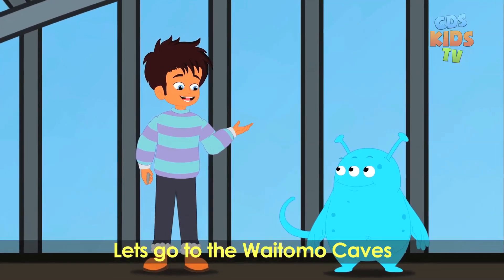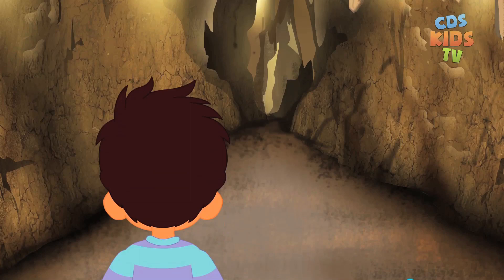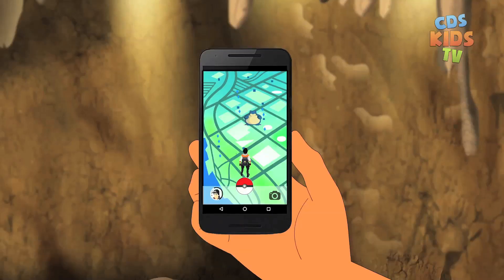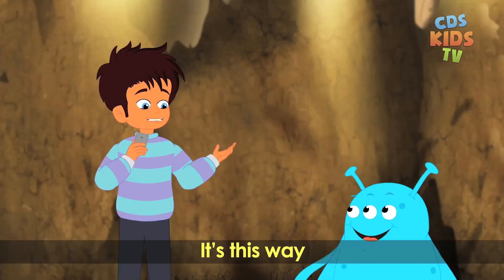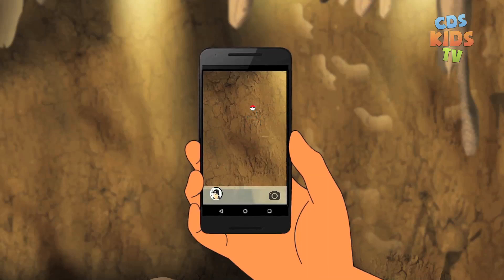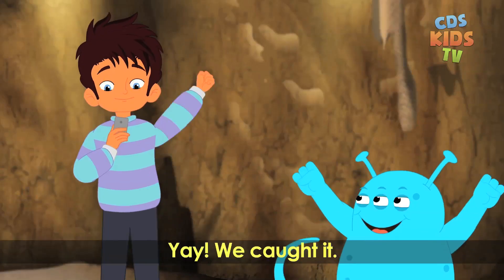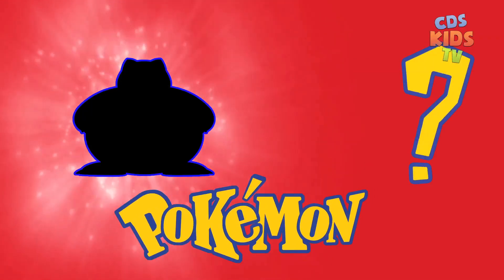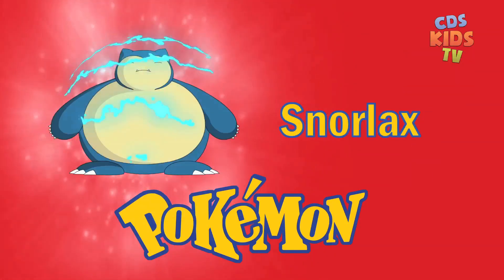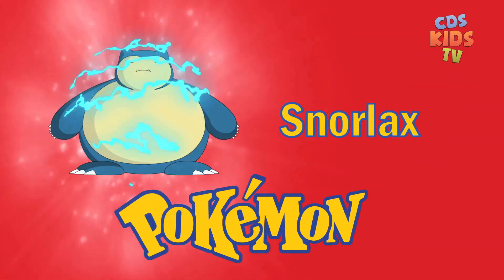Let's go to the Vitamore Caves. Another one — it's this way. Look, it's right here. Yay, got it! Which Pokémon is this? Snorlax. It has immunity and thick fat.